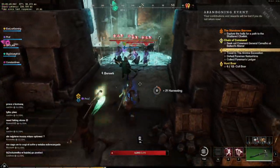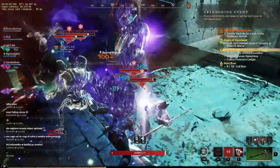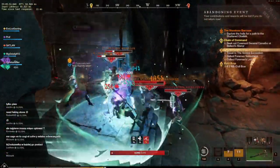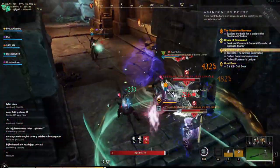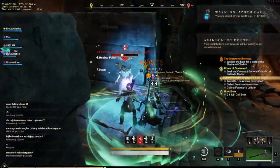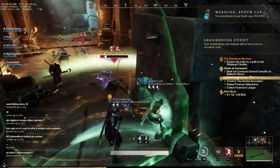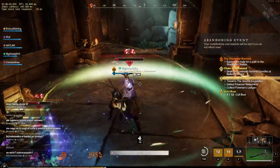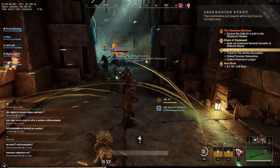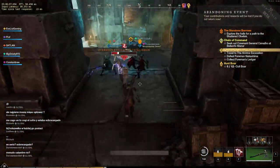Hi guys, welcome to Shattered Obelisk. Many of you will have already done or at least know about the first expedition at Amrine Excavation, but that is really just a very basic and relatively easy introduction to expeditions. The real fun, the real challenge starts at level 35 with Shattered Obelisk.